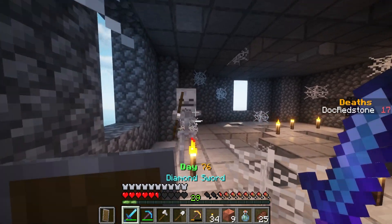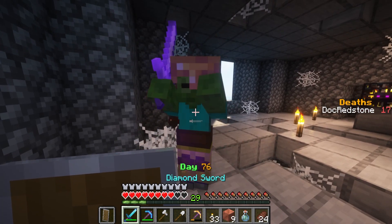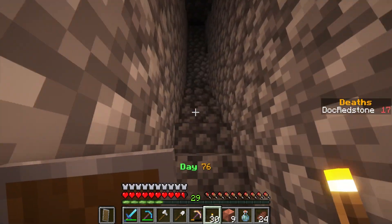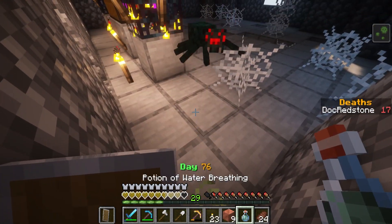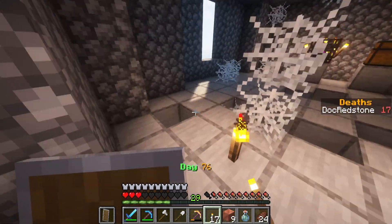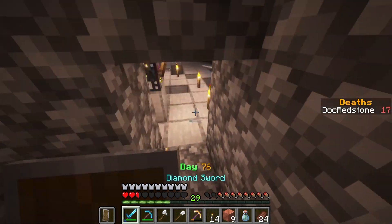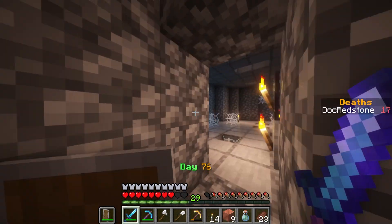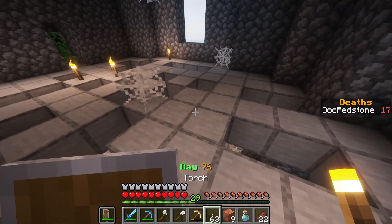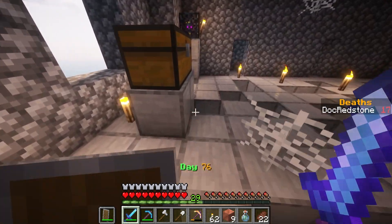We gotta do our best to get this stuff blocked off because these guys are crazy. I think we just gotta go up there and get everything lit up - we'll just drop a bunch of these down and get a bunch of torches going. Oh, are those endermen?! That's an endermen spawner. Oh, I think that guy's mad at me - can we be friends buddy? Oh, cave spider! Calm down friend. These guys dropping down from the ceiling is gonna be a huge problem for us. Cave spiders, don't do it - calm down!